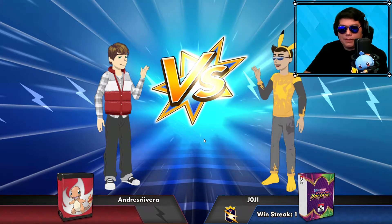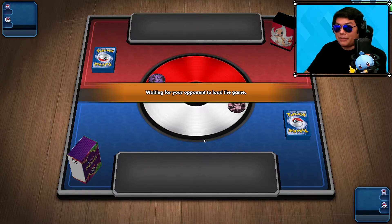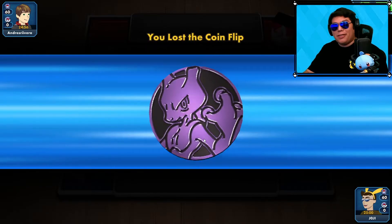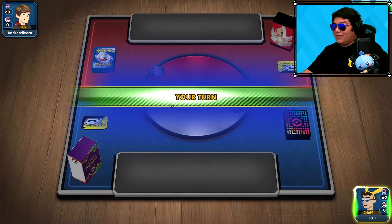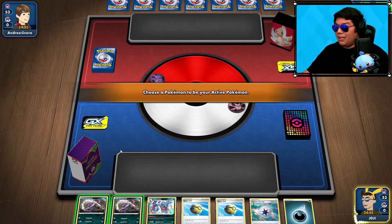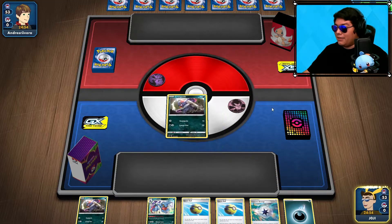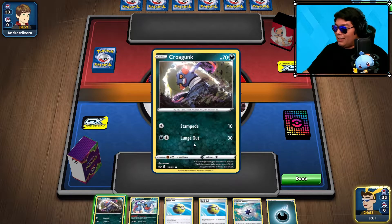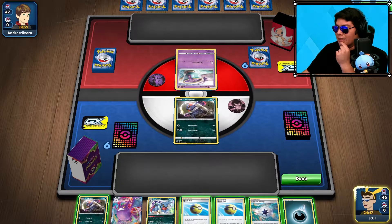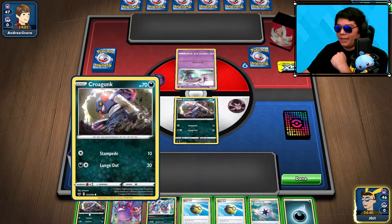We're going into another one. Charmander Box — you can sometimes tell what they're going to be playing based off their box and their coin. I have no idea what they're doing — maybe a Fire Box, or a Mewtwo and Mew Fire Box. I don't know if I wanted this Crogunk here, especially since I don't have anything else, but I do have a couple Quick Balls.